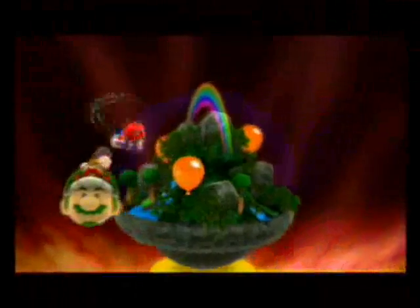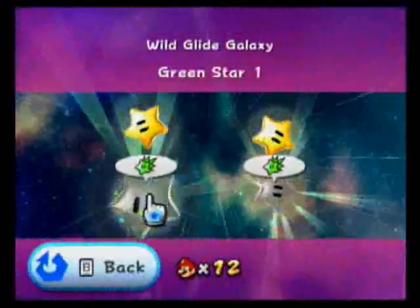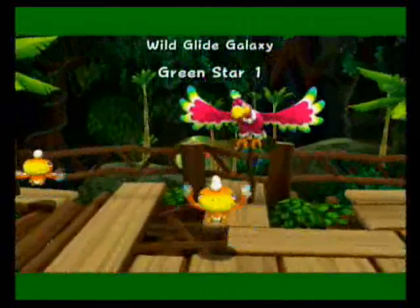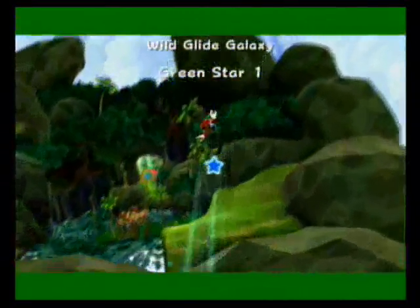There are two green stars here, and both of them can be pretty tough to get. The second one's just dastardly hard to find. You have to know where it is, and searching this level can be a pain just because of the difficulty of exploring the stage due to the nature of the level, since you're going to be flying. And you can only fly forward — you can't turn around.